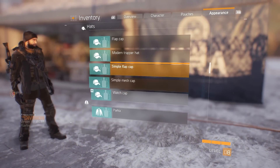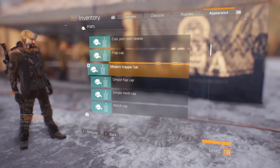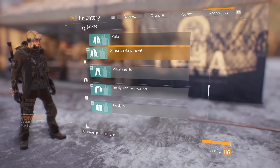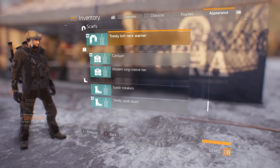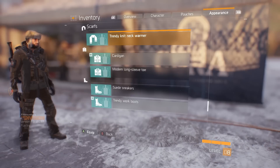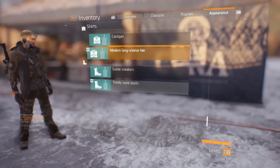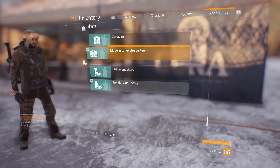Number eight: Customize Your Character's Appearance. Aside from the face generator at the beginning of the game, you'll also have the Appearance tab in the game menu, where you can equip different clothing options to help your character stand out from the crowd. The Division is at its best when you take ownership of your agent.